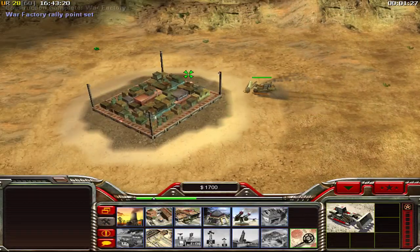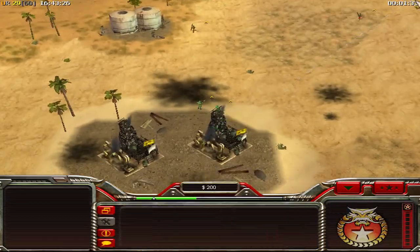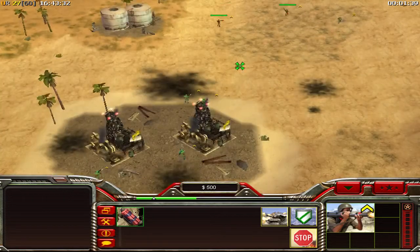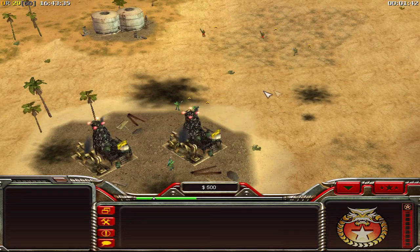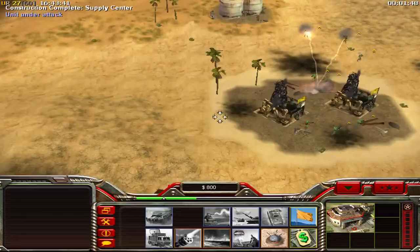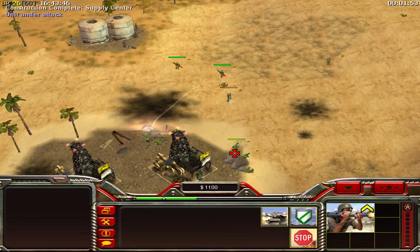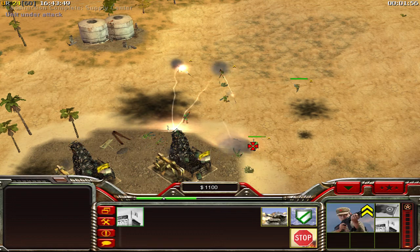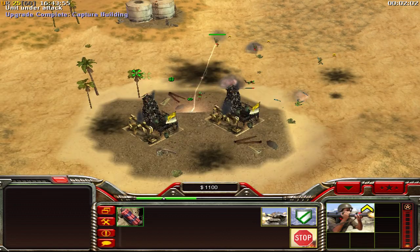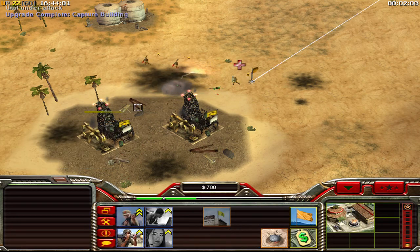Now building a listening outpost and my second supply. The minigunners are running - oh look at this, he already has four red guards there to capture the oil but I won't let this happen. Three red guards killed by one minigunner! Now getting rid of this rocket trooper and I can capture this oil derrick.